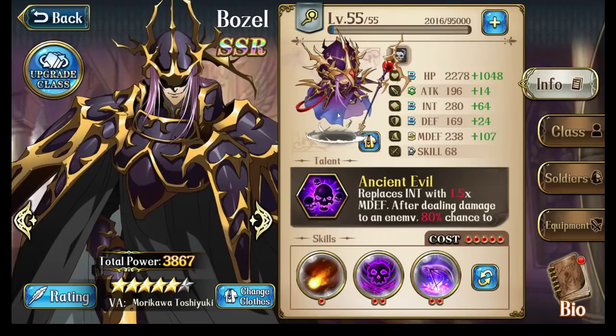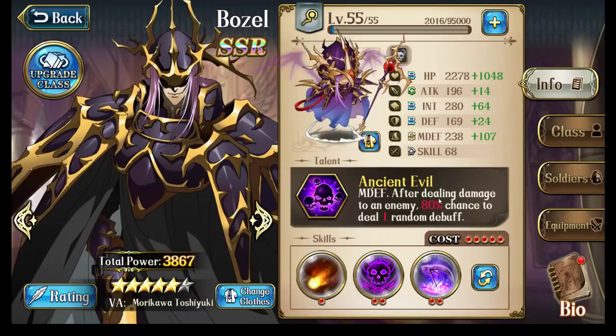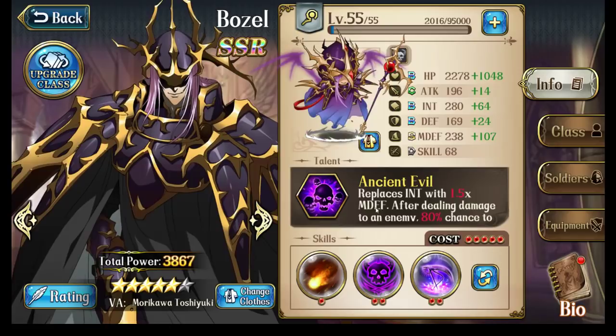So first, let's talk about Bozo's talent. His talent is interesting — it replaces his intelligence value with 1.5 times his magic defense value. In addition, after you do damage to an enemy, there is a chance to apply a random debuff on the enemy that was damaged, and this effect applies on area of effect attacks. At 3-star it's 50%, at 4-star it's 60%, at 5-star it's 80%, and at 6-star it's 100% to apply an additional debuff.